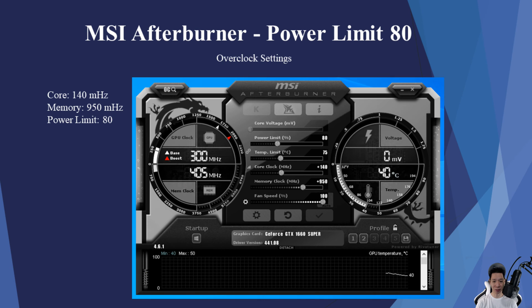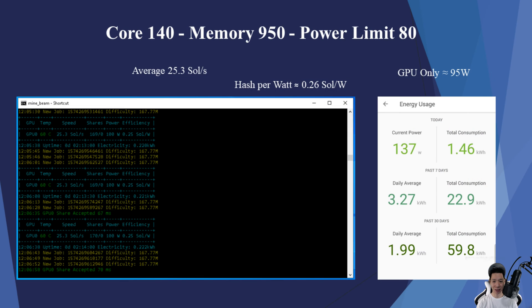Now let's go ahead and drop the power limit. I kept the core at +140, memory at +950, and dropped the power limit to 80. I was averaging around 25.3 sols, and the GPU itself was pulling around 95 watts. The average hash per watt is now about 0.26 sols per watt.